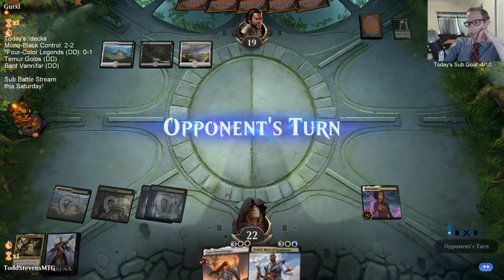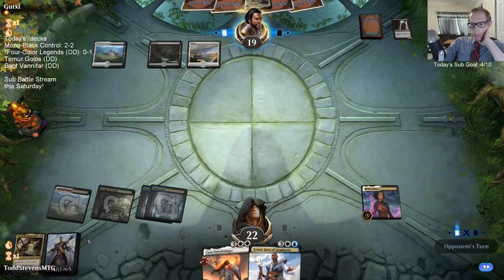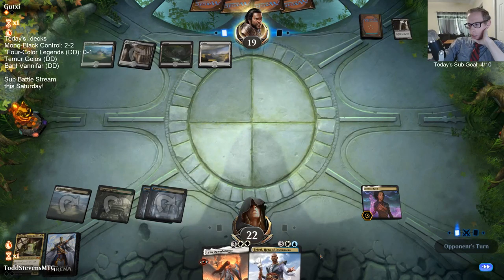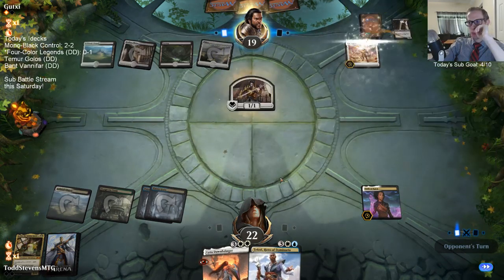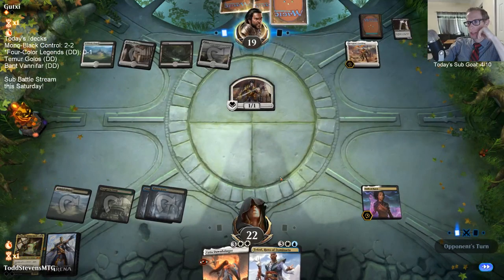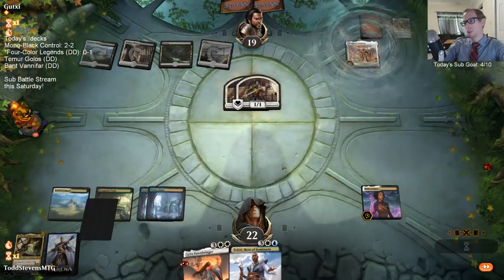If we had As'Kanta or Discovery we could have played here, but I'm relying on drawing a land and playing these things, so I'll just get out the Kaya and play. I know it's not the best killing a Dusk Legion Zealot. They didn't have a great follow-up - come on, draw a land.